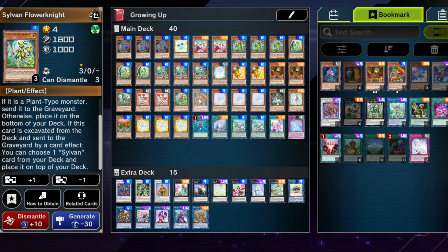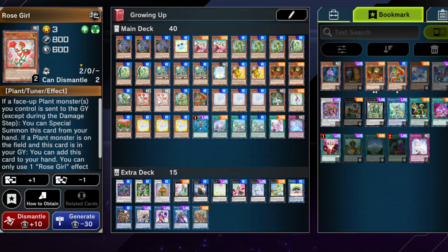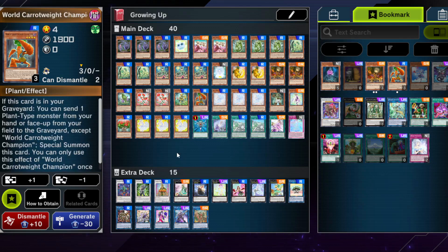One World Carrot Weight Champion — this card synergizes well and creates a resource loop with Rose Girl. Since most monsters don't do much in hand because you can't easily special summon them, this card helps you send them to the Graveyard easily and also helps get into some of your Rikka plays.